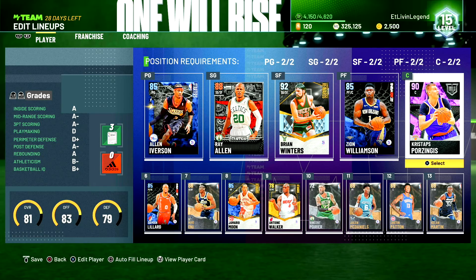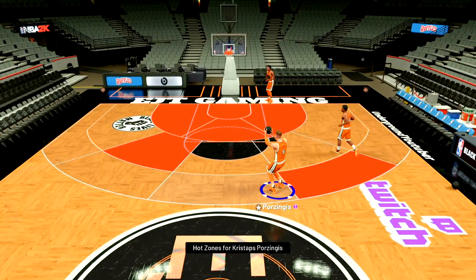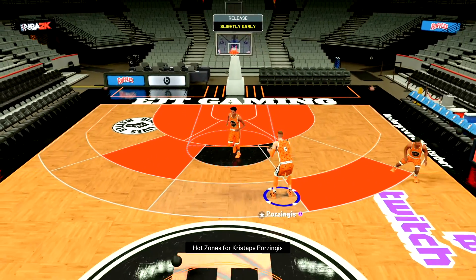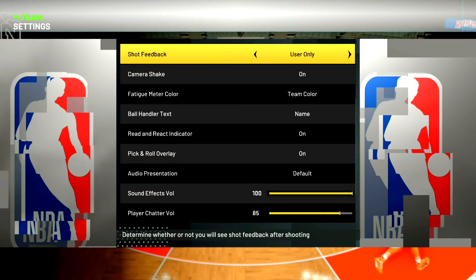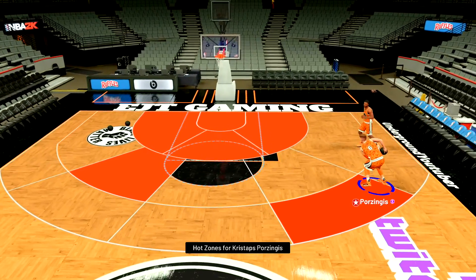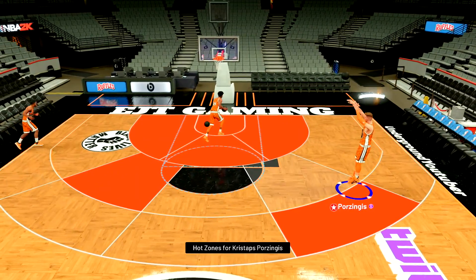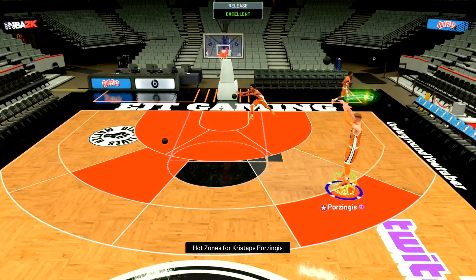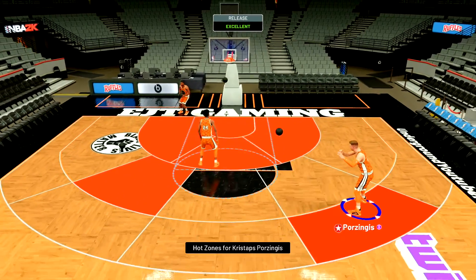We'll go ahead and hop into the freestyle real quick, take a look at his jump shot before we get into some gameplay. Let's take a look at his hot zones. He is moving slow but not that slow compared to the rest of these centers right now. Let's take a look at this jumper — gonna hit a greener right here. Put the shot meter on first so you can really figure out where the jumper's at. Hit two as soon as we put it on — the jumper is real real quick. Yeah, this is gonna be a glitch, he has a nice jumper, gets off really quick. Got a greener right there — Porzingis definitely looks promising.